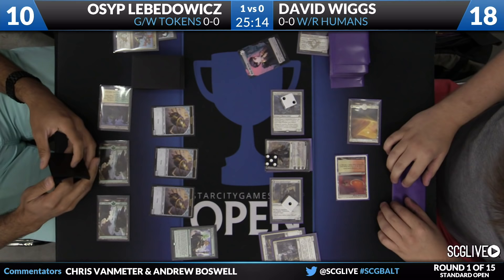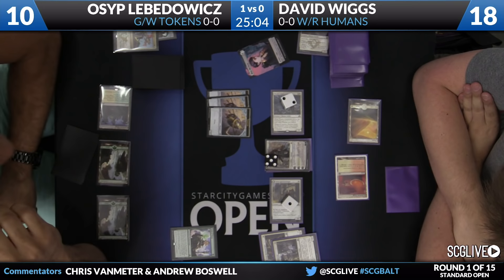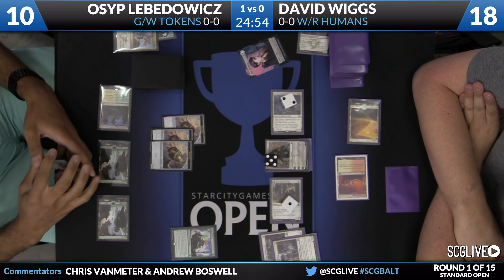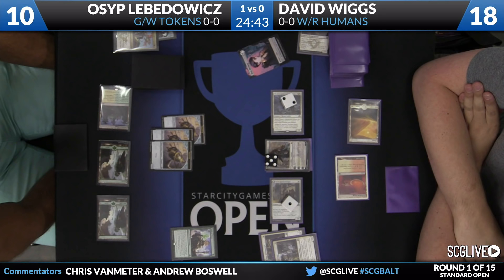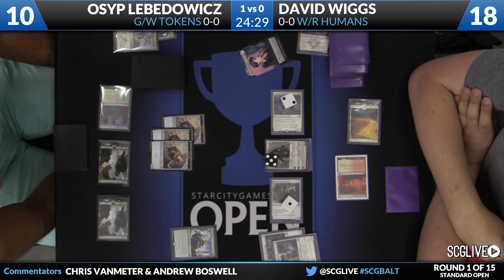With the Gideon attacking it would be a lethal attack. David just has a ton of stuff — this is where we get to see the White-Red Humans deck leverage its tempo. Despite only having access to two lands, it has been able to do a lot because it's predominantly one-mana spells. Osep has only really cast two effective spells this game. It won't be until turn five or so that Osep is able to start catching up. With Osep being at 10 life and not having a Planeswalker to soak up damage, David is in pretty good shape to win this game.